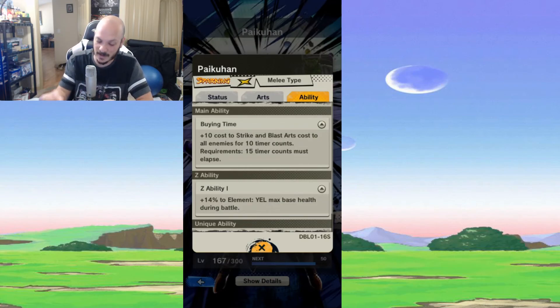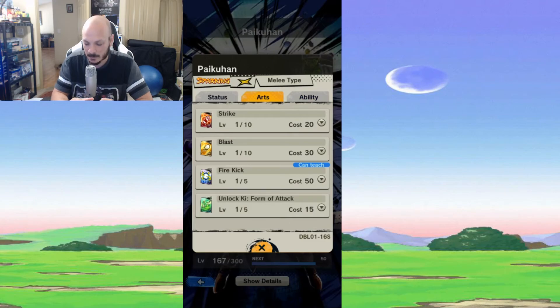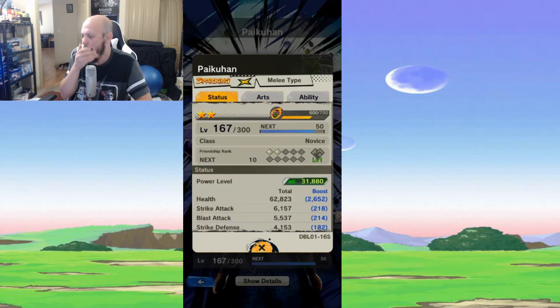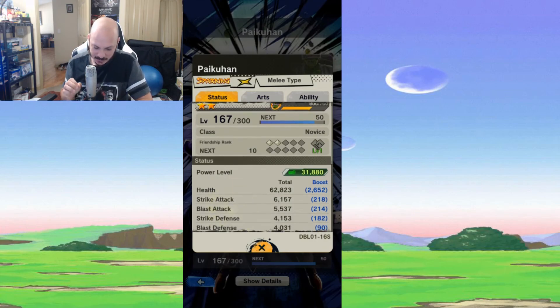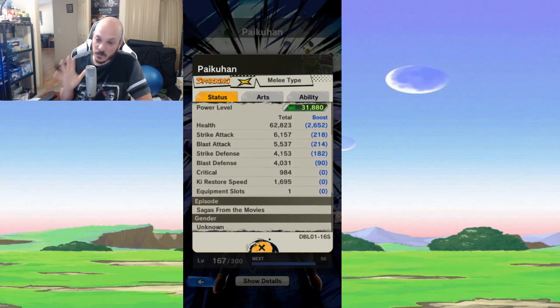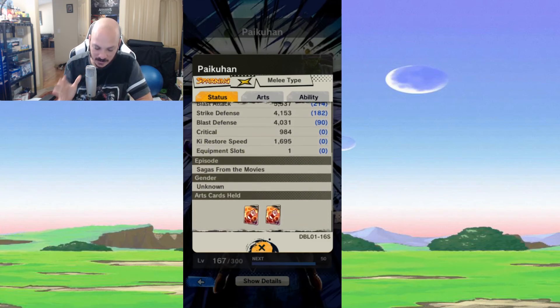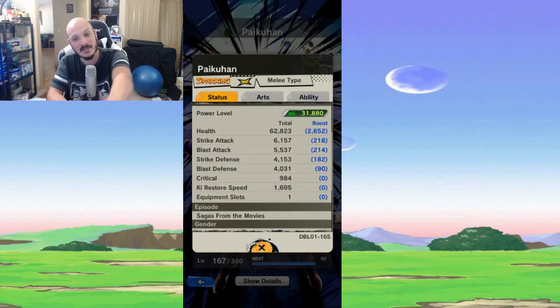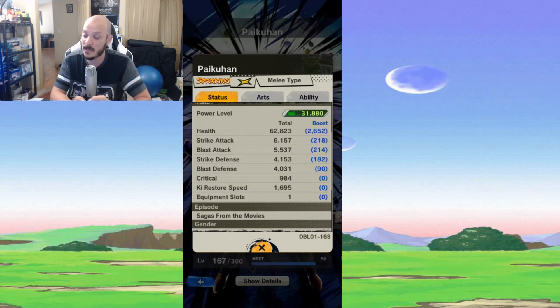His main asset is really his main ability — the one that adds 10 cost. That ability is just so good. The rest of the stuff is whatever, but that one ability is just really where it's at. He does so much with just that one ability. Anyway guys, that is the analysis on Pikhan. Thank you very much for watching today. Don't forget to hit the like button and subscribe if you're new — peace out guys.